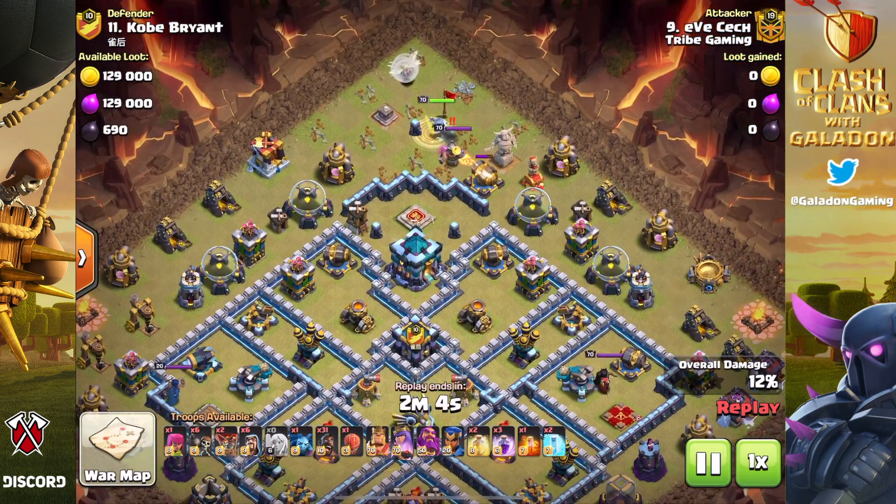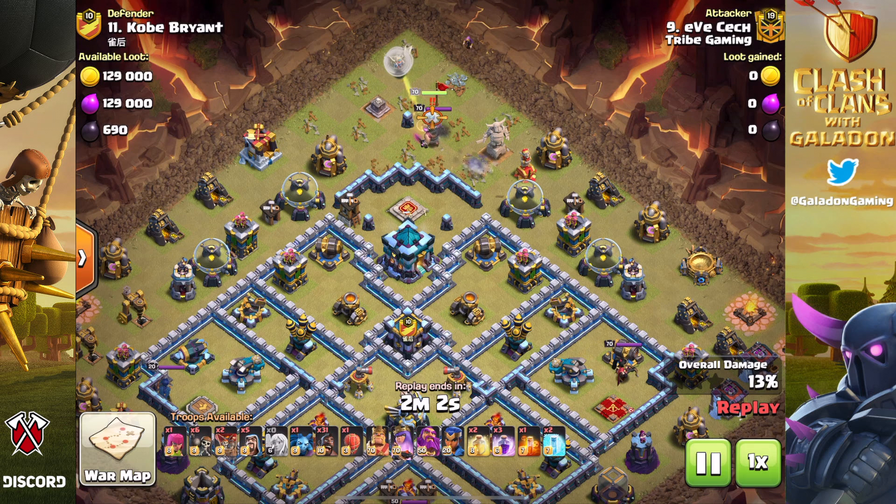The first one coming up from Eve Check of Tribe Gaming. We freeze the frame on the 300 IQ wizard. Many players would use a rage spell right here because the archer queen is facing off against the defending level 70 barbarian king. The healers are going to need the rage to keep up with the damage he is putting out and the archer queen needs to accelerate her damage to get him down.